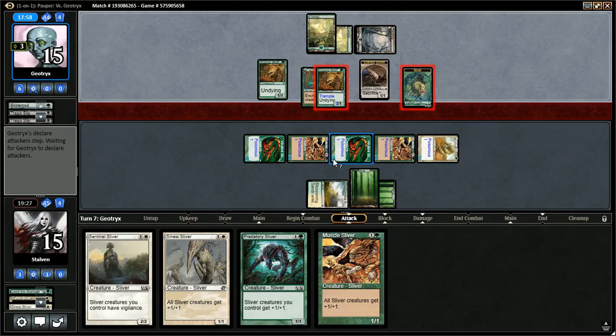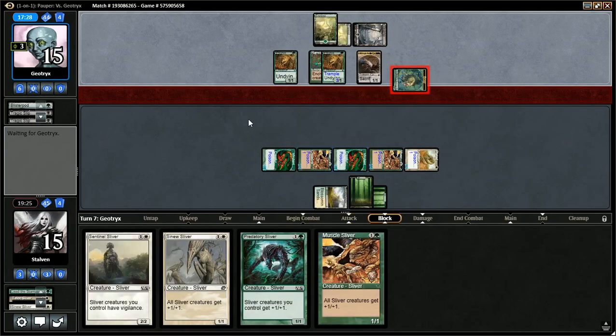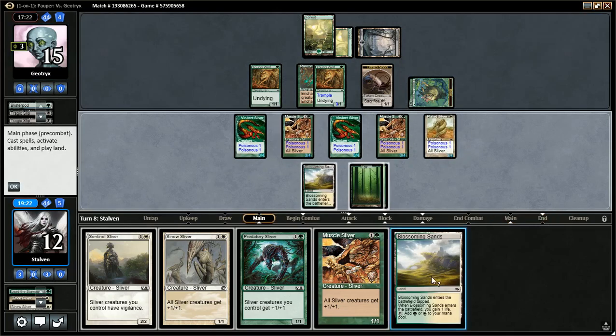Looks like opponent's thinking about getting in for six. If he gets in for six, I can swing back and do six poison — put him to nine poison. It's kind of scary and risky to attack here. He gets in with the beast only, takes me to 12. Passes a turn. Land, land, land — it comes in tapped, that sucks.